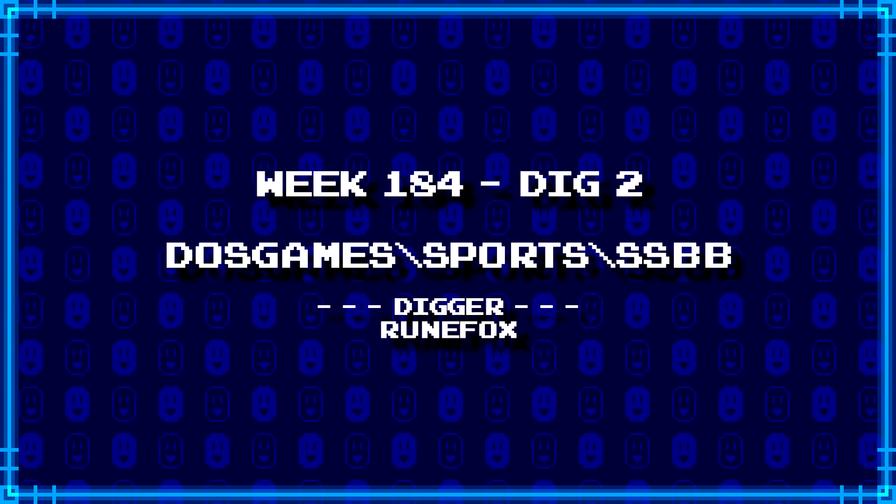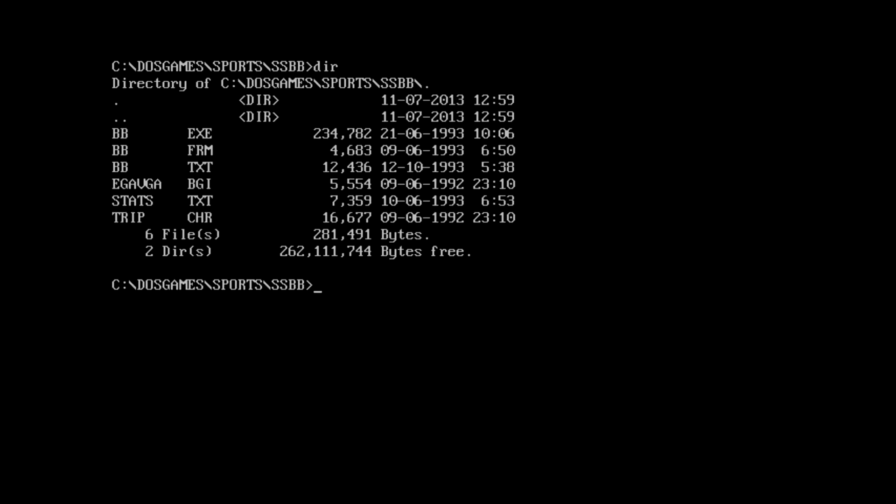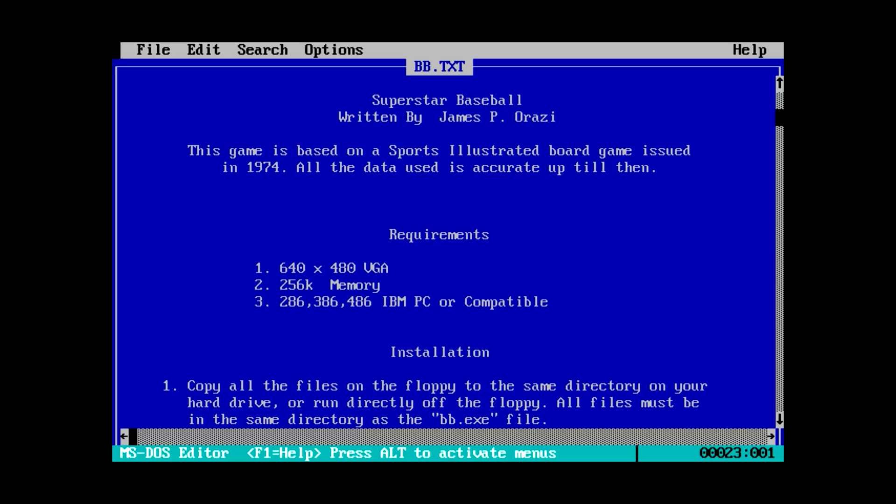Next up, RuneFox has dug up dosgames\sports\SSBB. With a BB it's either going to be baseball or basketball. We've got an EGA/VGA BGI file, so we know it was made with Borland tools. There's a fairly large text file — BB.text — which reveals this is Superstar Baseball, not basketball. Written by James Rossi, this game is based on a Sports Illustrated board game issued in 1974, with all data accurate up to then.